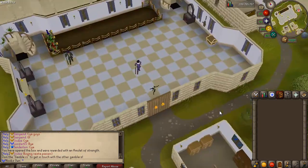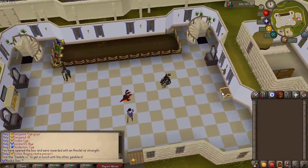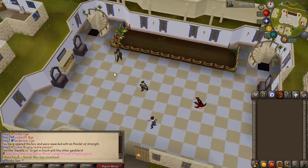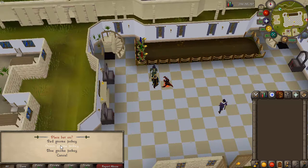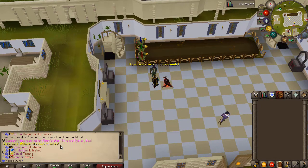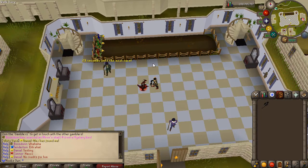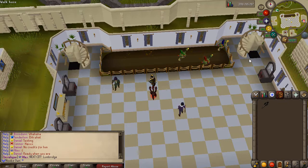If you type '::gamble' in game, you'll be teleported to the gambling zone located in the Falador party room, where you can do automatic flower poker and use the party room chest. The main highlight is betting on one of three terror birds that race each other — I bet 10 million on green, but blue ended up winning, so I lost my 10 mil.